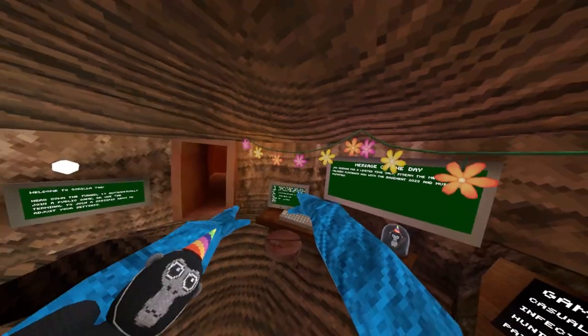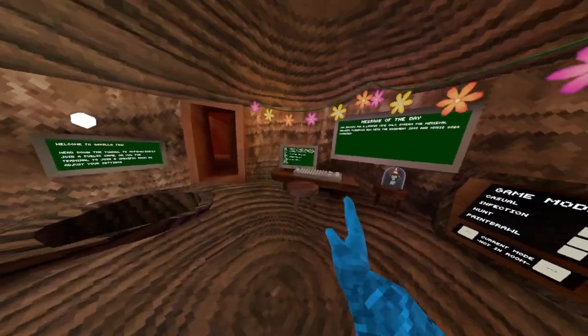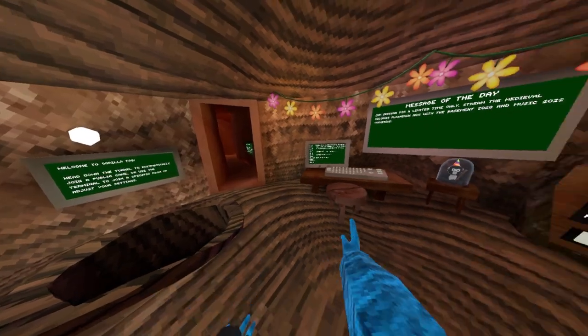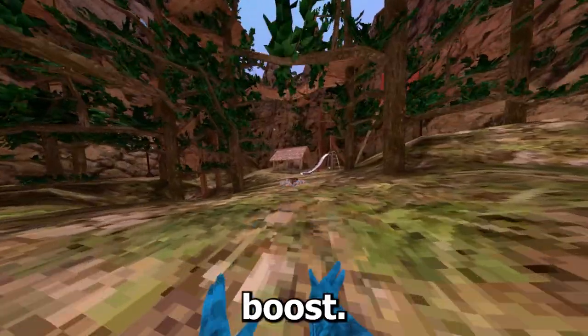Platform gives you normal platforms — non-sticky or invisible. Here's invisible — see, invisible platforms. Then we've got Invisible Sticky. Long Arms just gives you long arms. Big Arms — it makes your arms bigger. And then Short Arms.